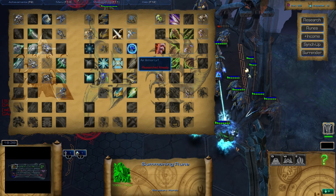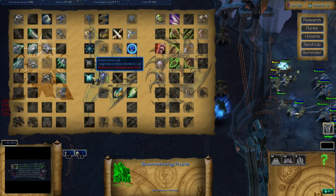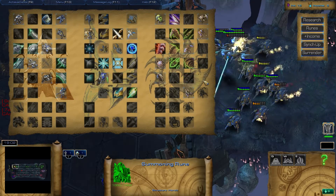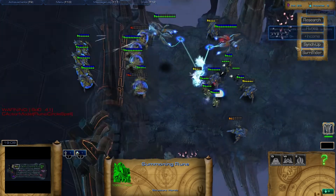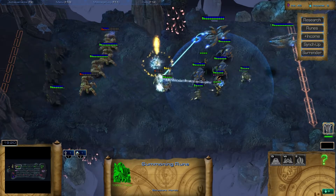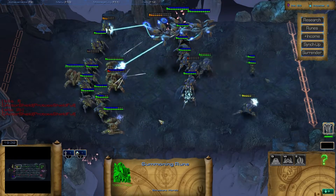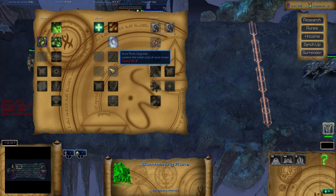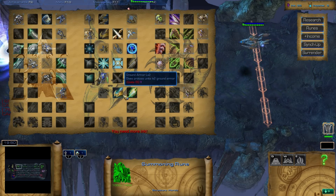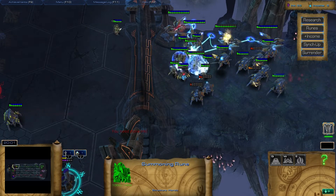We can't work on upgrading my units - alright cool. He's starting to push a little bit harder now it seems. Runes apparently are just magic I think. I should probably be upping my income, that just occurred to me. What did he just vortex?